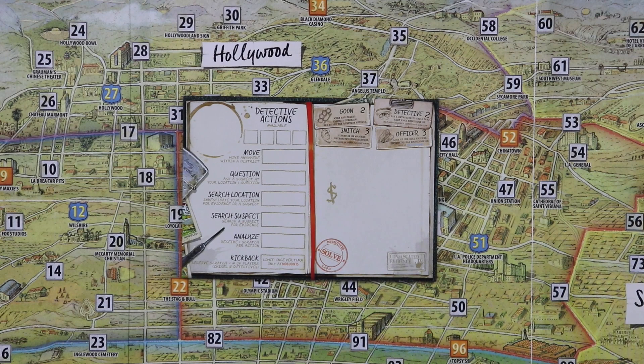Taking kickback actions gets you money, and what you need money for in the game is to bribe. So when other people question suspects, you can pay money in order to have a snitch listen in on the conversation for you, or you can pay money to bribe police stations to see what information other people have uncovered. Because in the competitive version of the game, nobody sees what you have right away — they have to fight you for it.